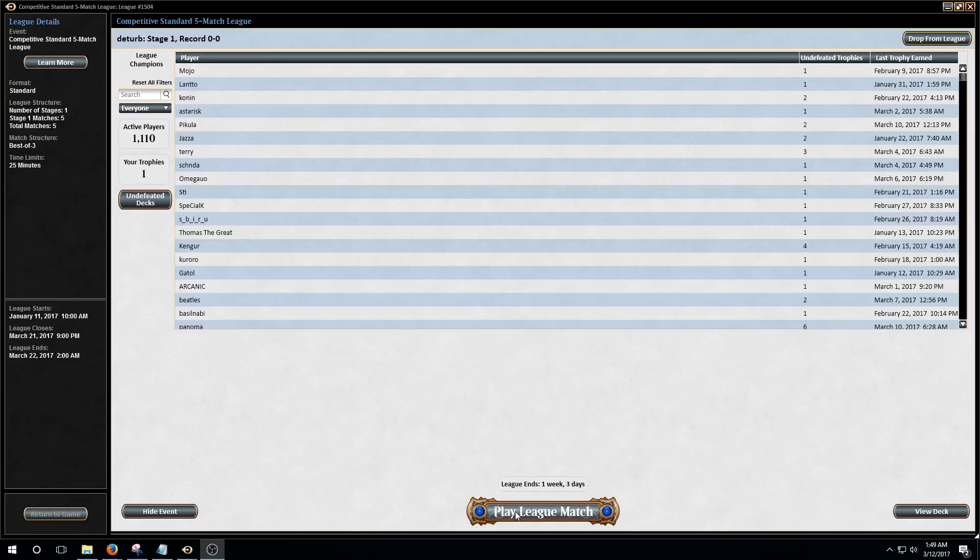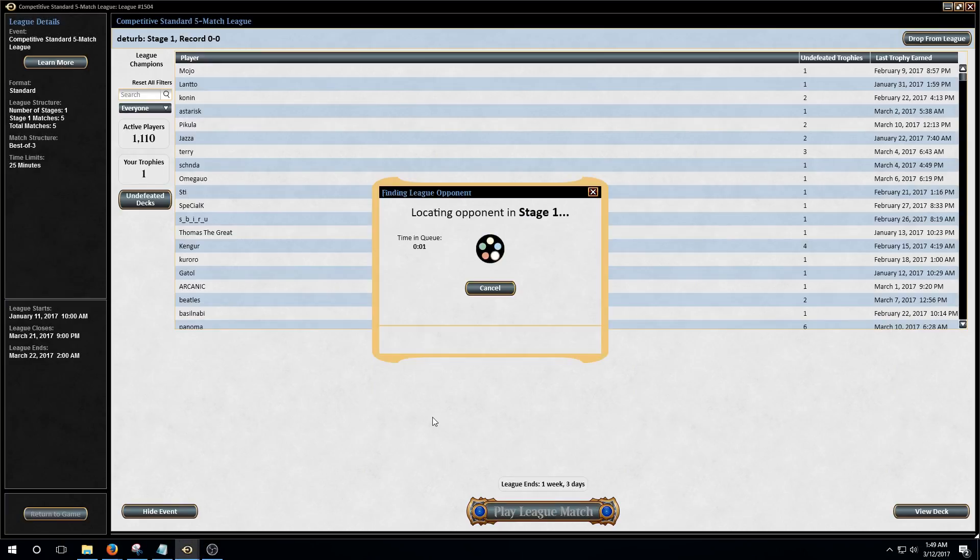Alright, we're going to be trying a league with Mardu Vehicles, just pulling the stock list that won the MOX on March 10th. It's playing Walking Ballista rather than Veteran Motorist, and it has Thalia main deck, Archangel Avacyn main deck, and a bunch of sweet sideboard cards. I haven't really played it yet, let's see how it goes.